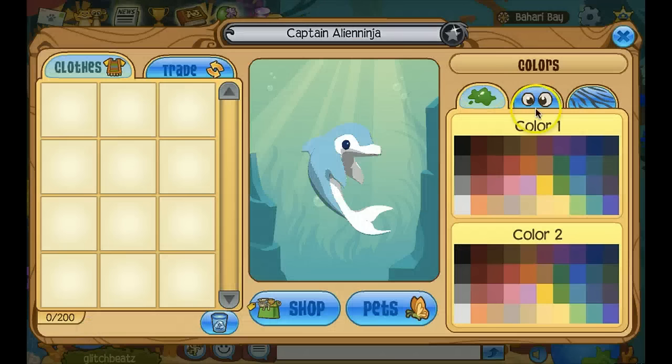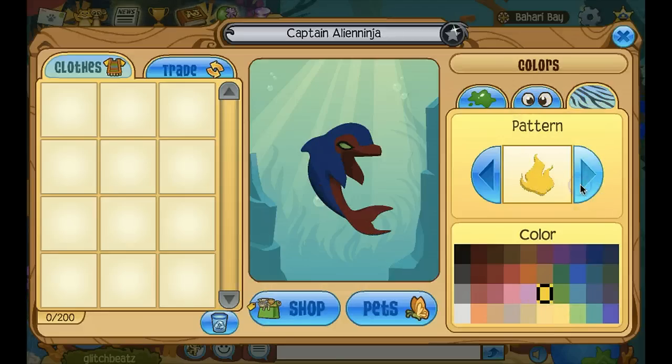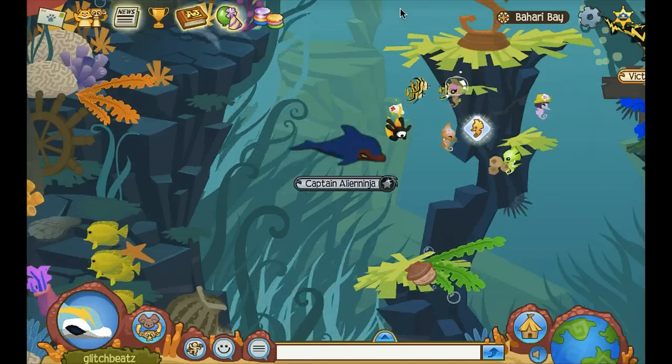Okay, so I seriously need to change these colors. I like these eyes. Let's see — how about a light blue? Light blue. No, no, that's purple. There we go, light blue. Yeah, Captain Alien Ninja.